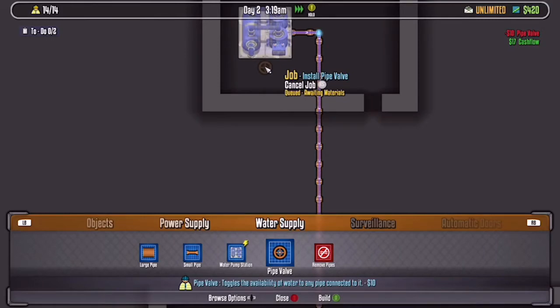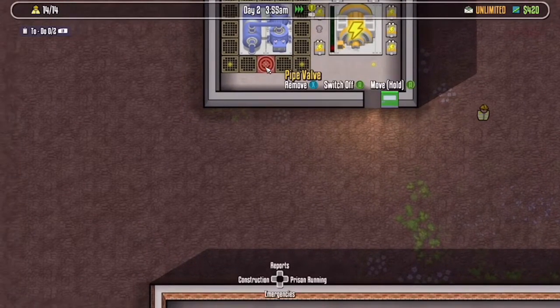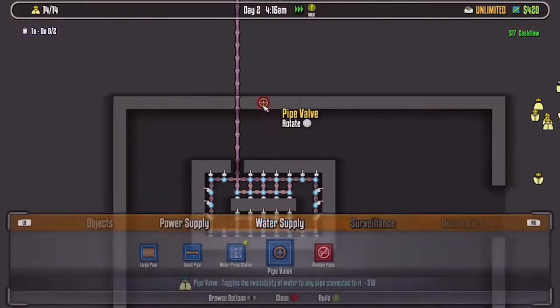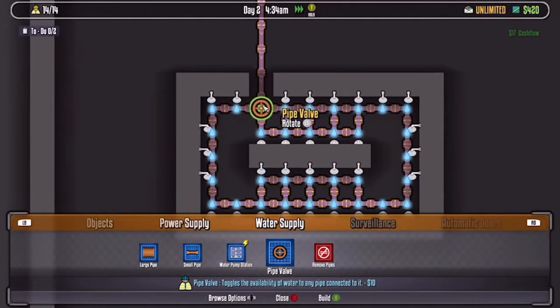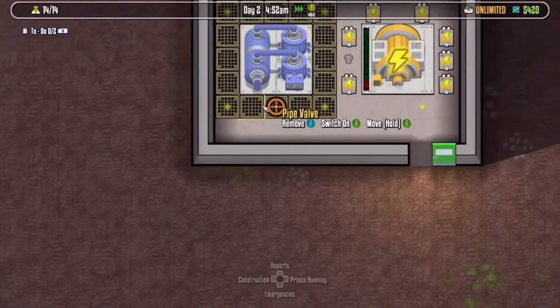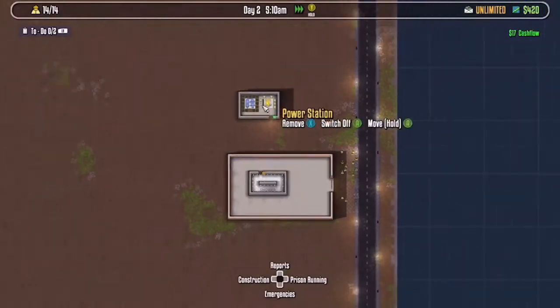This bolt thing makes it work. It works on any pipe and it connects to it. It's confusing how to explain it. Look — if I turn this off, it won't connect here. It's hard to explain, but it won't connect to some pipes. So I recommend always have it on, or just go and place it in the one. But that's how you do it.